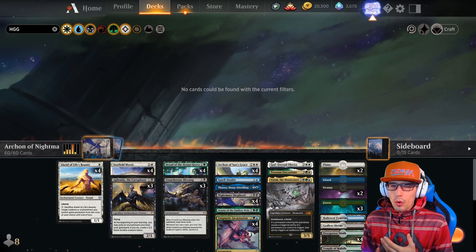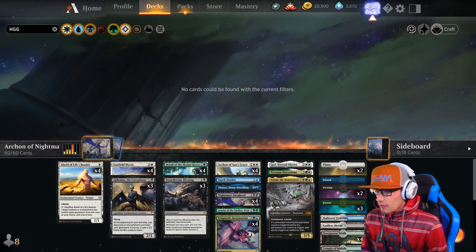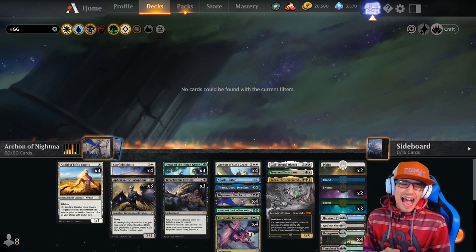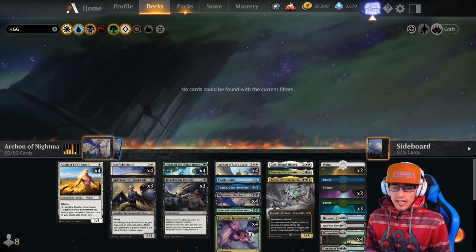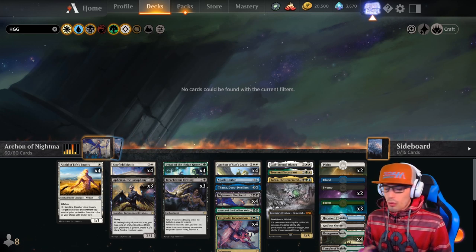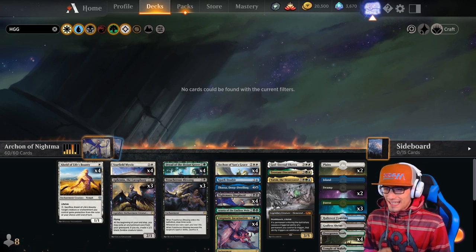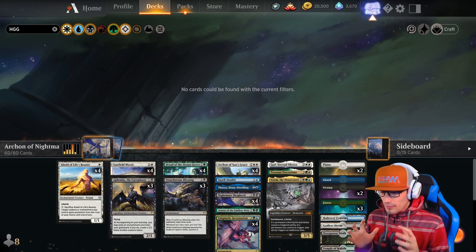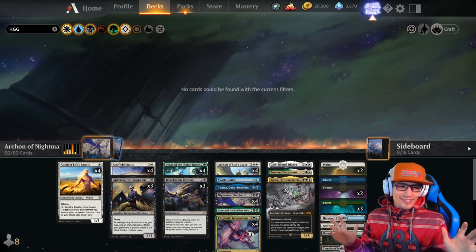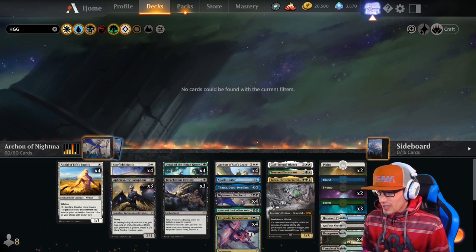Today we're playing an original 4-color enchantment deck. I'm calling it the Archon of Nightmares. It revolves around Archon of Sun's Grace and Nightmare Shepherd. This deck is a house — it produces so much value. I think you could easily get into Mythic with this if you play enough games. We're winning games in Mythic without much struggle, and it shits all over Mono Red, so there's a lot of that in Best of 1.